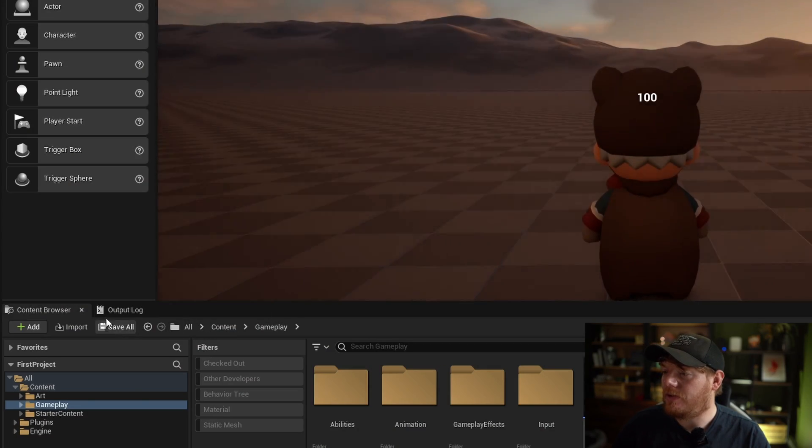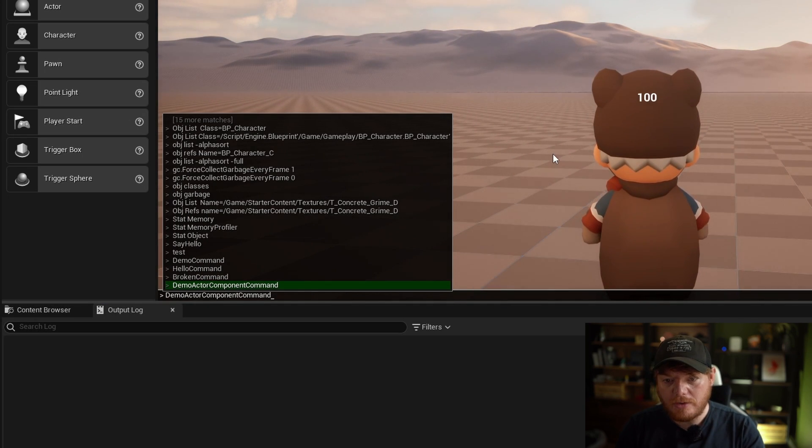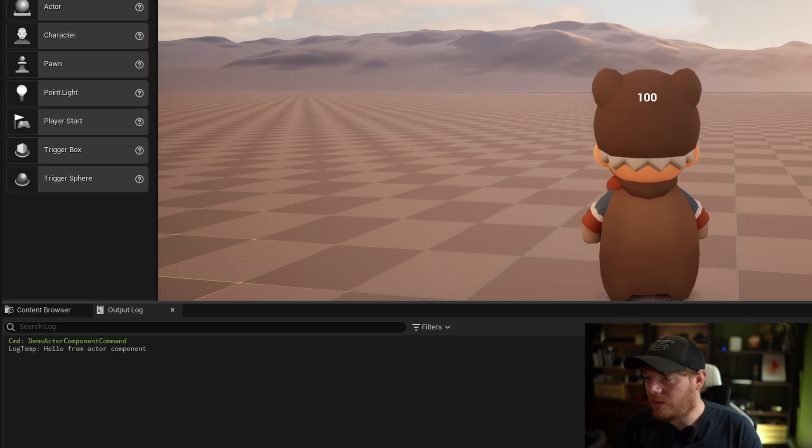By doing this, we now allow that actor component to also respond to console commands. Bringing up the output log and running that console command, it now says 'hello from actor component' — because the console command has been routed through your character to that actor component.